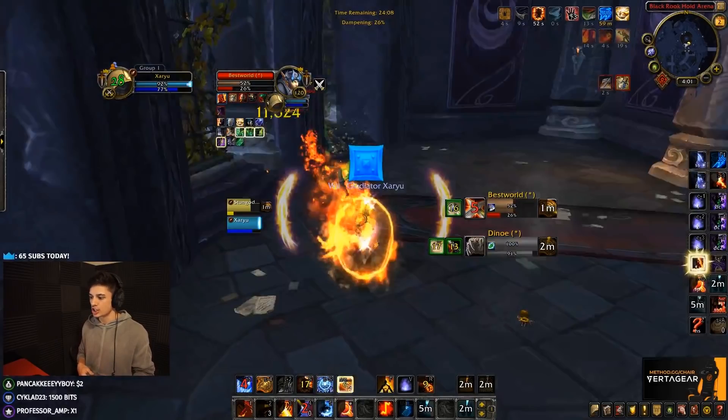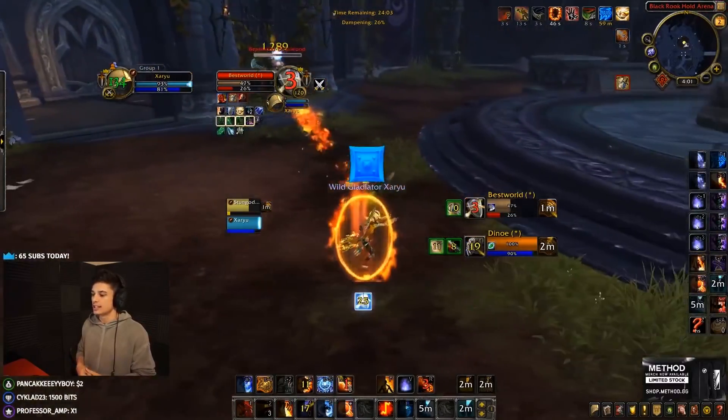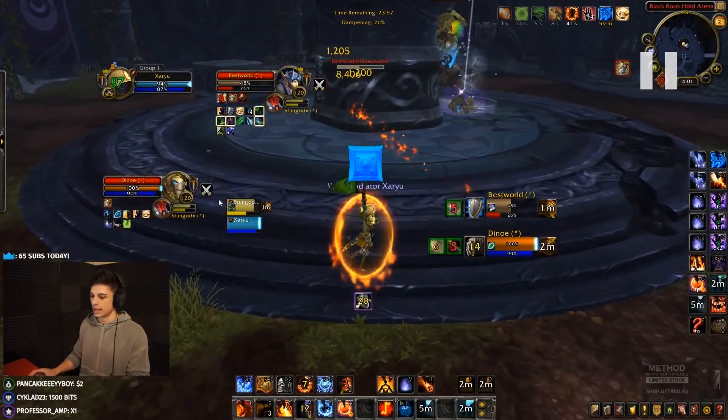Pop quiz: what do we do right here? It's pretty much going to be a reset. My rogue is Shadowy Dueling the druid to prevent healing on the warrior, but with Die by the Sword and full hots I only have about four seconds of Combustion left. I can try to get the warrior lower and see if we can continue pressure into a Kidney into a Sheep, or my rogue can go for a re-stealth off that Shadowy Duel and we can reset and do it again in about 13-16 seconds.